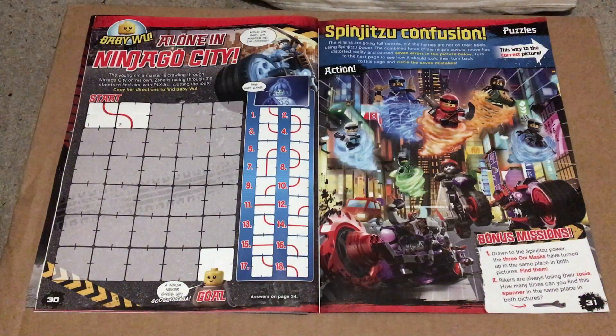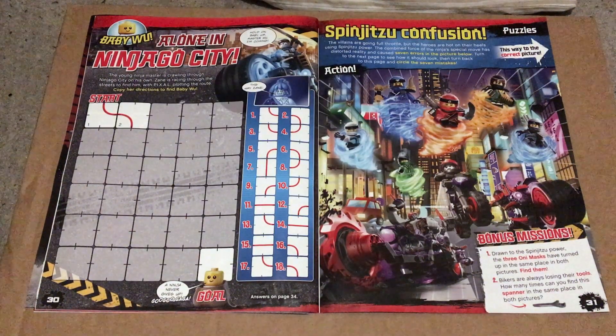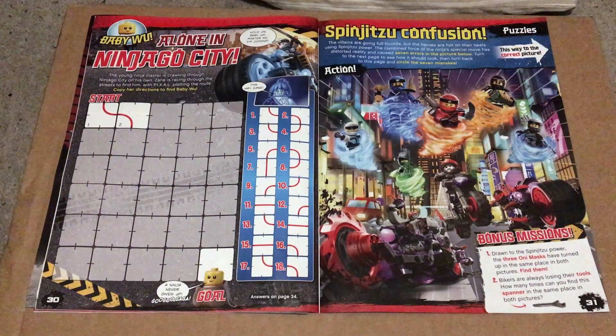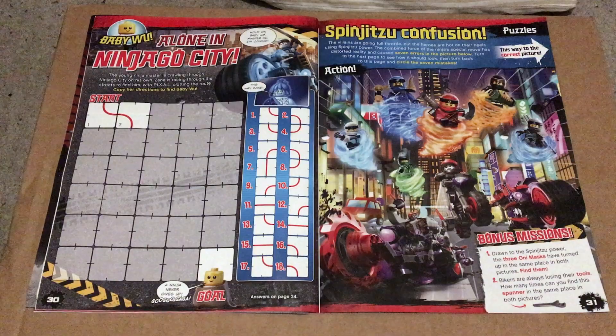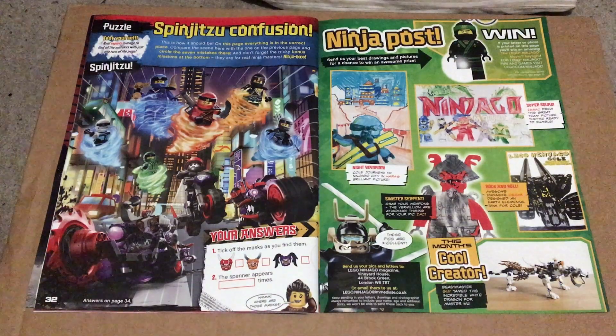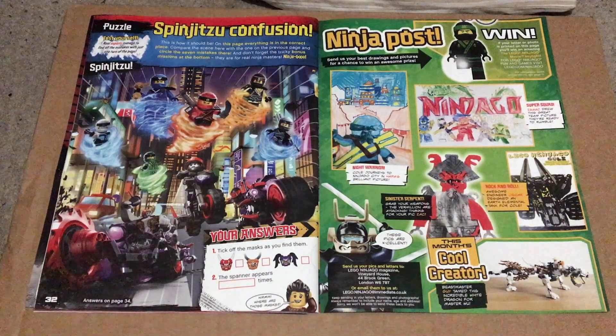We then get 'Baby Wu Alone in Ninjago City,' a game in which you have to get Zane to Baby Wu by following Pixel's directions. We also get 'Spinjitzu Confusion,' a game with many tasks, challenges and bonus missions. The first task is to spot the seven mistakes by looking at the picture on the next page. The bonus missions are to find the three Oni masks and to find all the spanners in the picture. On page 32 we get the correct picture for Spinjitzu Confusion with a space to put your answers to the bonus missions.